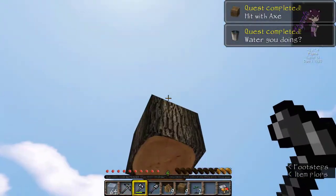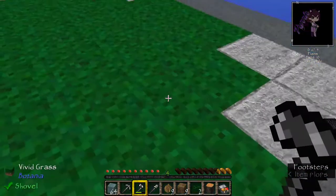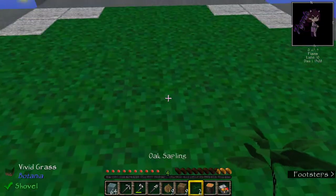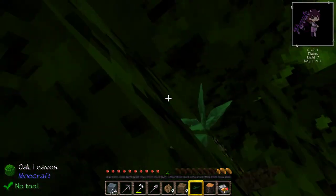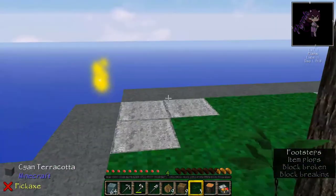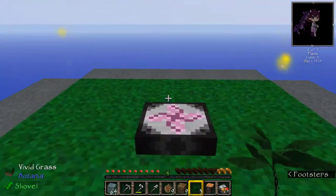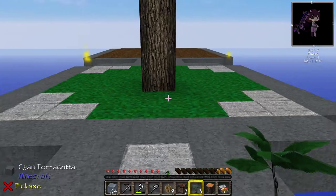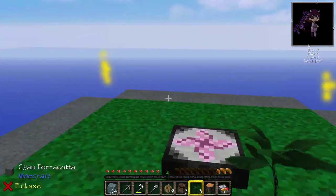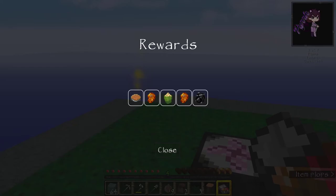Let's go ahead and do a regular mine of that - choppity chop. Grow that tree and this time I might just regular vein mine it. You can see how making planks that way really takes the hunger out. I'm going to redeem some quests because they give you a lot of food here at the beginning.